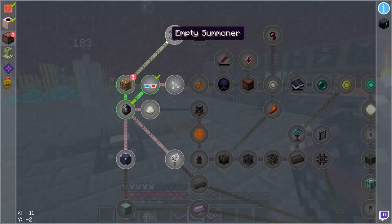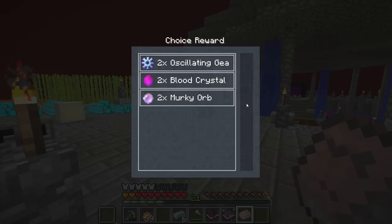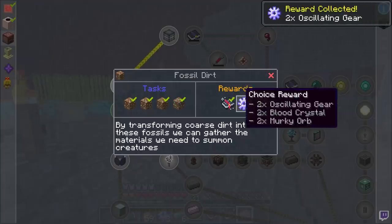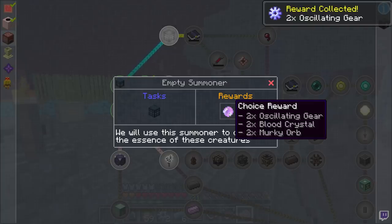I'm going to get to work with that and start our spawner round. I did my research on the reward: by default the first thing I want is the oscillating gear which increases the speed of the spawner. The blood crystal increases the amount of mobs that can spawn per cycle, and the murky orb is going to be the range upgrade. I'm going to go with speed for right now, though this will give us another chance to get more rewards.